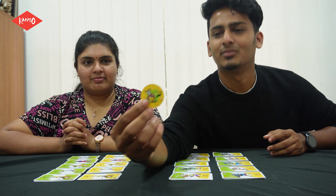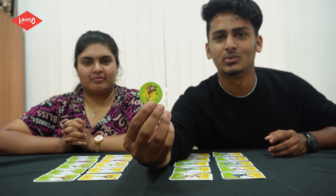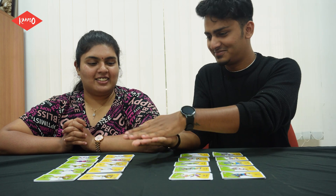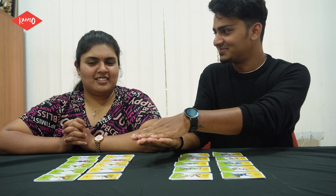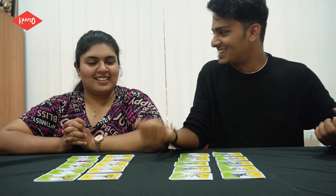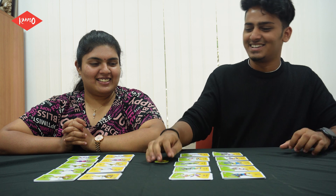Shall we do the toss? The toss coin is two-faced — one side is batting and one side is bowling. After the toss, it's batting! I will bat. So shall we arrange?